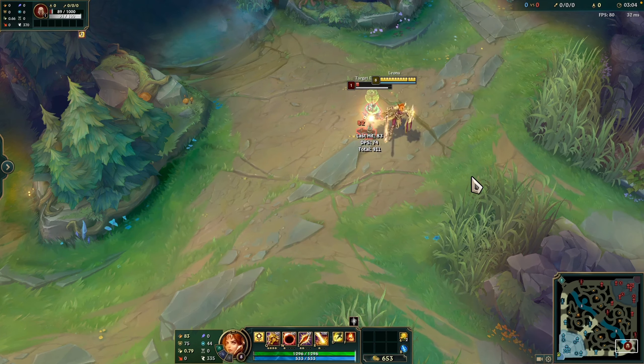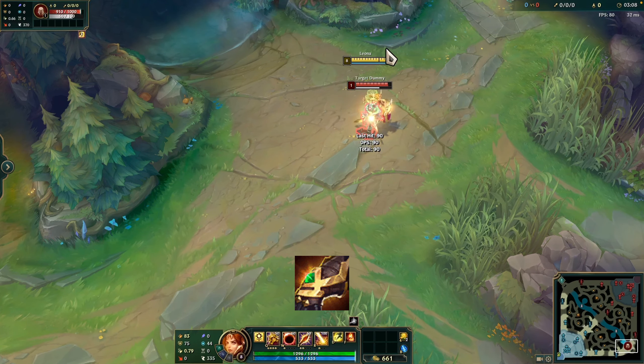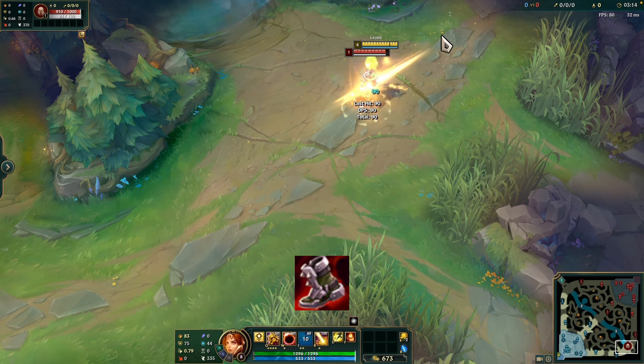On your first base back, for an early item pick, you can go for Aegis of the Legion, Kindle Gem, Crystalline Bracer, or Lifewell Pendant. Up to 20 minutes, you can consider purchasing Jaksho the Protean, Plated Steelcaps, and Thornmail.